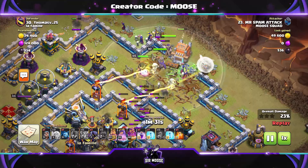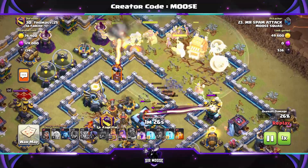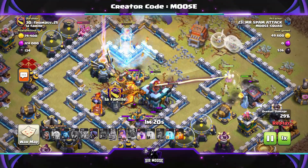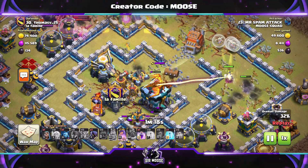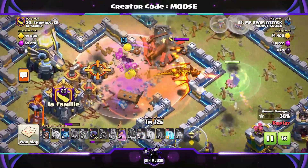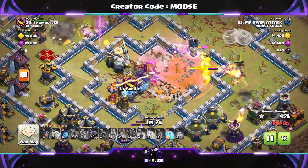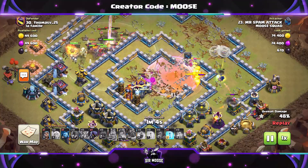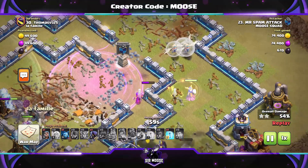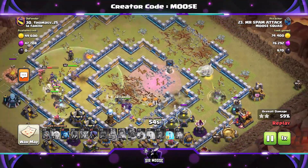Are the Super Witches going to go into the base? Yes they are — this is pretty good. Our king is being infernoed though. Am I going to save him with a Freeze spell or forget about him? I saved him. Those logs are flying out. Can we take out that Town Hall? It's going to be close. We're going to use Poison Spell on that Super Dragon that's emerged from the Town Hall. Can those Yetis get in and take out the Eagle Artillery and the single-target Inferno? We've got a Super Witch against the Super Dragon — and she's got four healers.